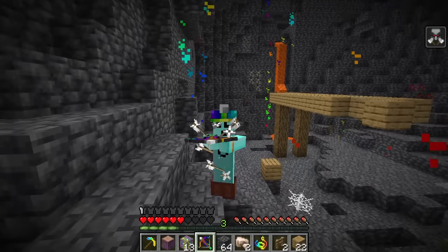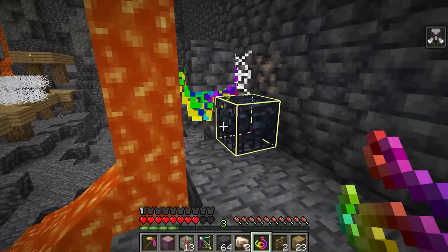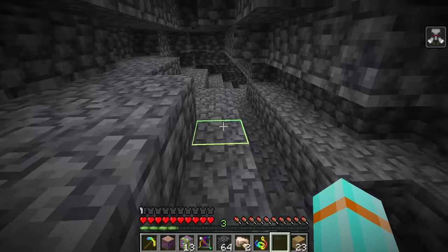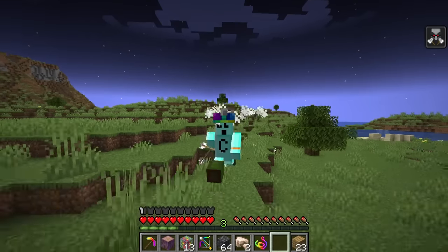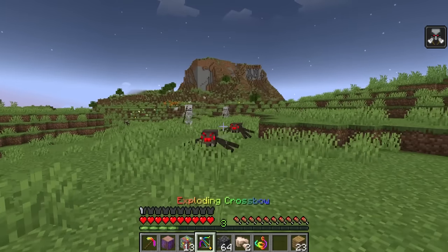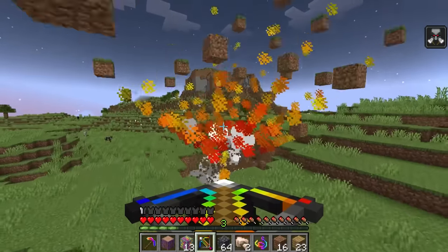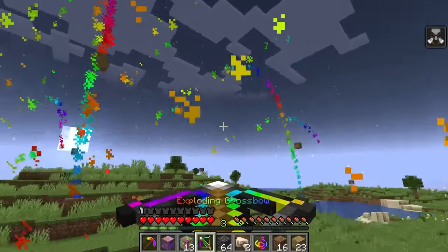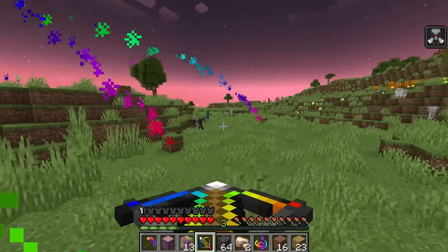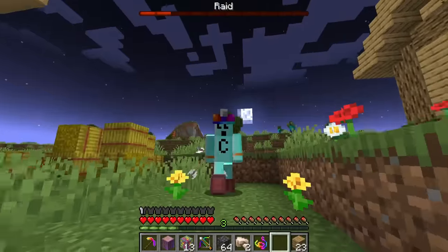Next up, victory over a vindicator. How did you get here? Let's go find ourselves a mansion — I don't know why I'm going down the cave, that's not where mansions are. Onwards to adventure! Two spider jockeys — never mind, you're not rare or cool. This exploding crossbow is so sick, the blocks fly out with little rainbow tails!